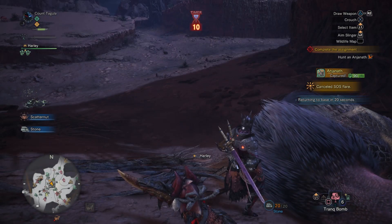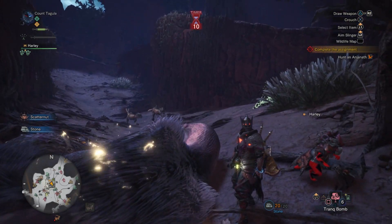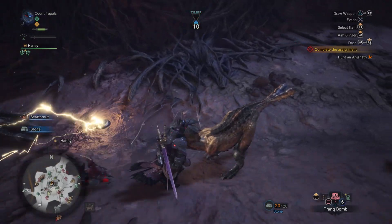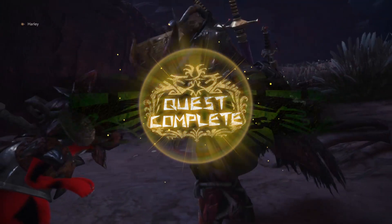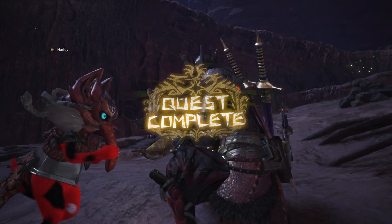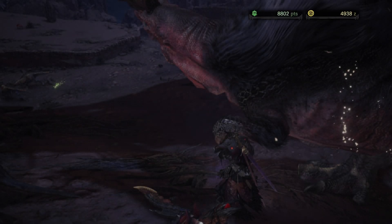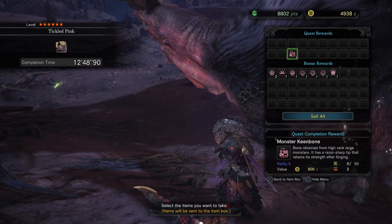Ladies and gentlemen, that was a lot of fun. I really enjoyed the dual blades — they work really well against the Anjanath, especially when you kind of just do the sliding underneath it by doing the demon dashes. It works really well, you can combo it. You can do the demon dash and then attack left or right, then do the demon dash again back through. That is a lot of really good Anjanath stuff. Monster knee bone — we needed that.